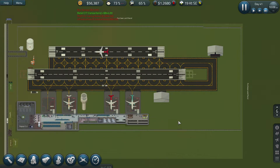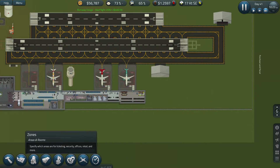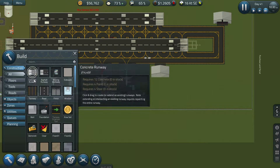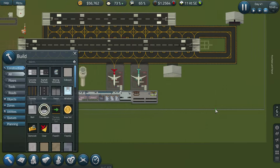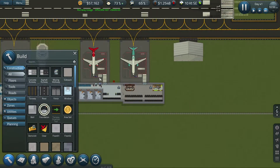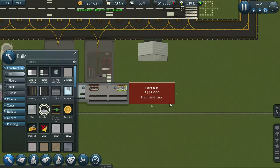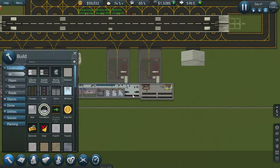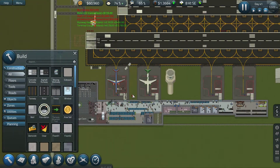I would like to start expanding. Let's have a look at how much this is going to cost. I don't need foundation - we're on ground floor, that's where we need to be. Wow, it's a crazy amount of money - 55,000 for that little bit of area. That is immense.